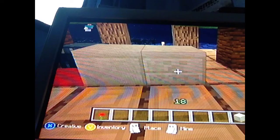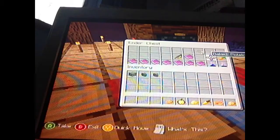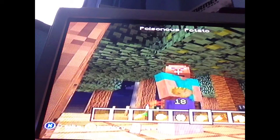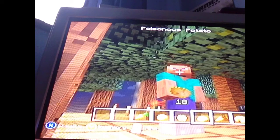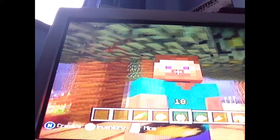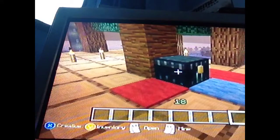Next is smooth stone, chiseled stone, and sandstone — that one has a creeper face on it. Next is all the food: first are carrots, you can also get golden carrots. You can get a baked potato, a normal potato, and a poisonous potato — if you eat it you might get poisoned. Next is a golden apple that regenerates your health, and lastly pumpkin pie — the best!